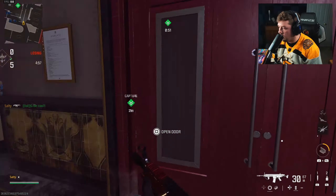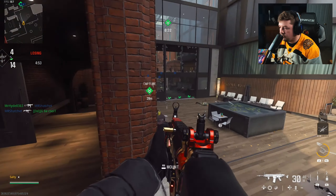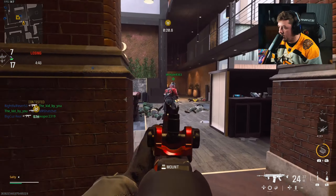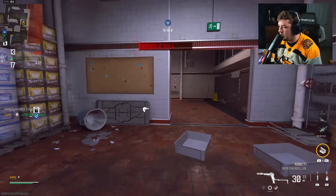None of the Modern Warfare 2 weapons are meta, but what they are is super reliable, super fun, and super clean weapons. The iron sights on this weapon are so clean and there's nothing that can take that away. Breenberg Hotel is the map choice simply because it's a Modern Warfare 2 map and I'm using a Modern Warfare 2 weapon.